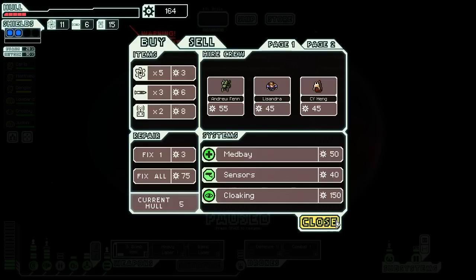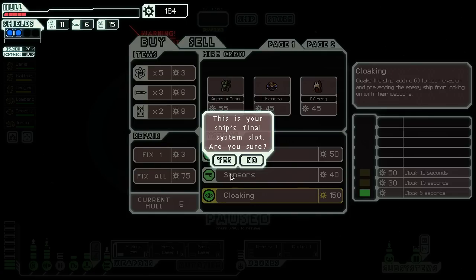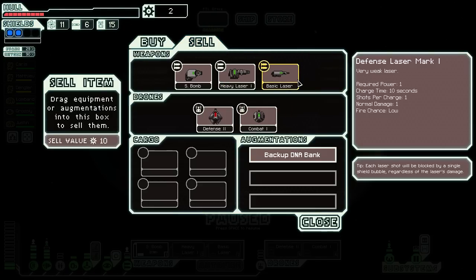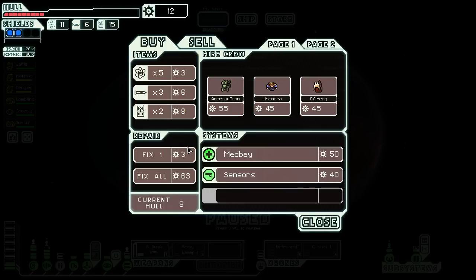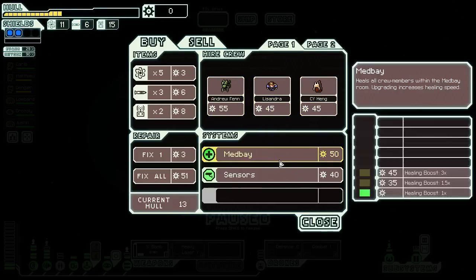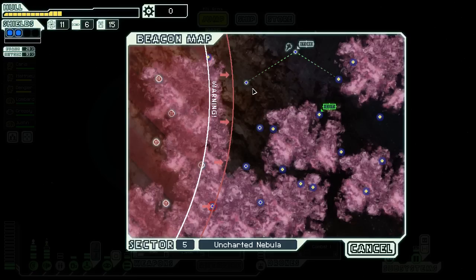Now if they have cloaking here — oh yes they do. Well, I got a decision to make, don't I? Yeah, I gotta do it — I gotta pick it up. Hard to ignore that potential. I'm gonna go ahead and sell my basic laser here for four more points of hull. I think that's gonna be a difference maker — may not be, but I'm willing to look the fool if it gives me a bit more hope for success. So we're probably gonna leave that cloaking at level one for at least a long while here, and hope for the best.